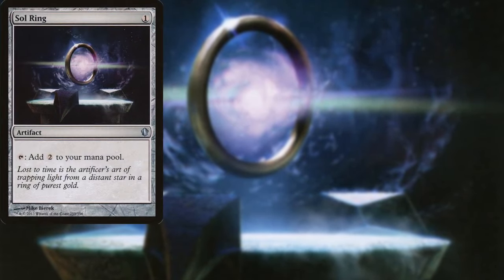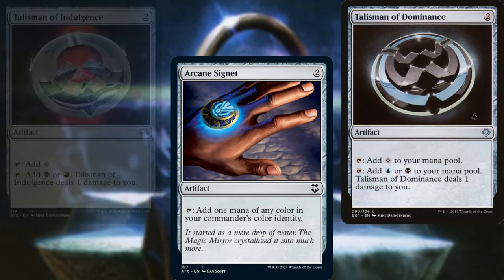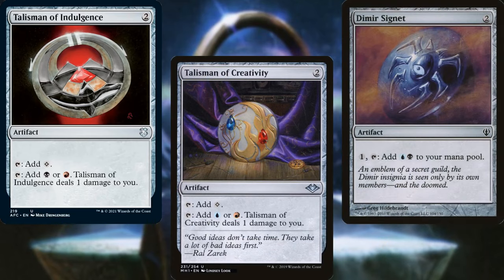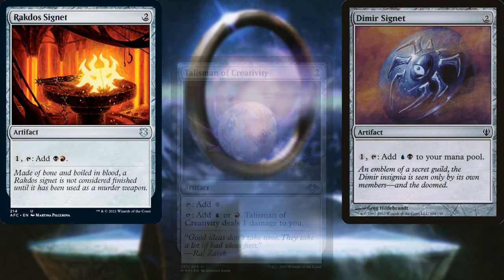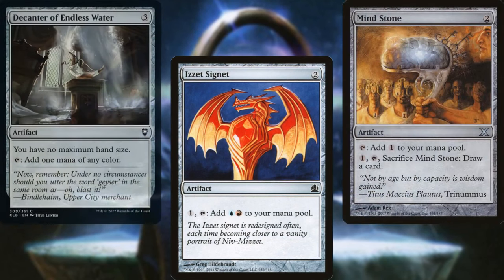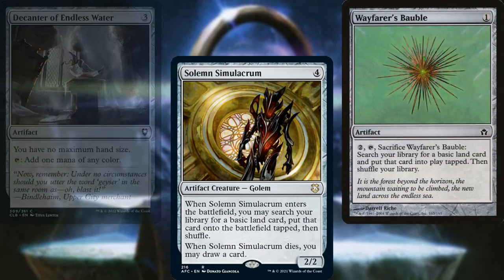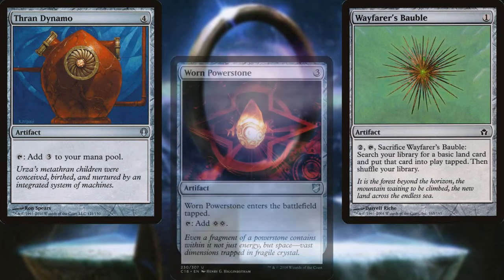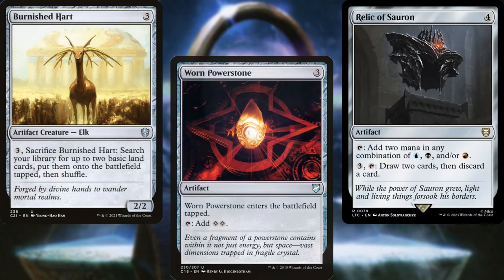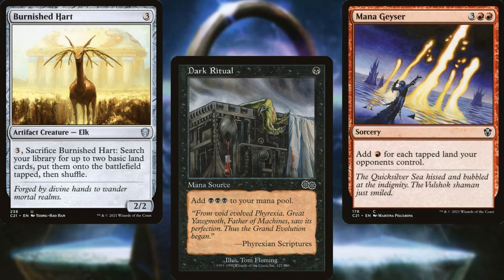For ramp, we have Sol Ring, Arcane Signet, Talisman of Dominance, Talisman of Indulgence, Talisman of Creativity, Dimir Signet, Rakdos Signet, Izzet Signet, Mind Stone, Decanter of Endless Water, Solemn Simulacrum, Wayfarer's Bauble, Thran Dynamo, Worn Powerstone, Relic of Sauron, Burnished Hart, Dark Ritual, and Mana Geyser — all to help us cast our expensive spells, especially our commander.